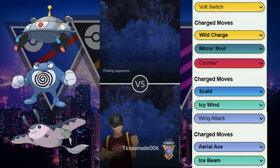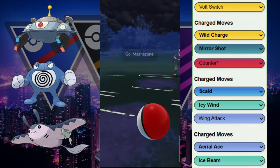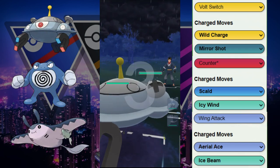GGs to our opponent — able to win that game with our opponent having two shields, so a strong result. Our team was very strong against theirs. Next, we have Magnezone versus the Excadrill.